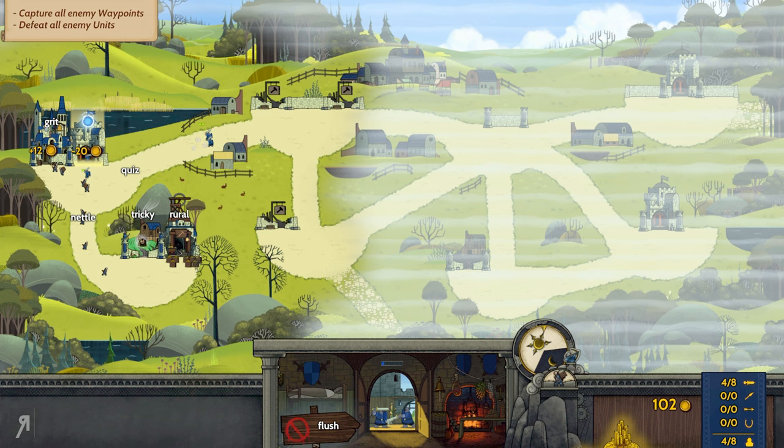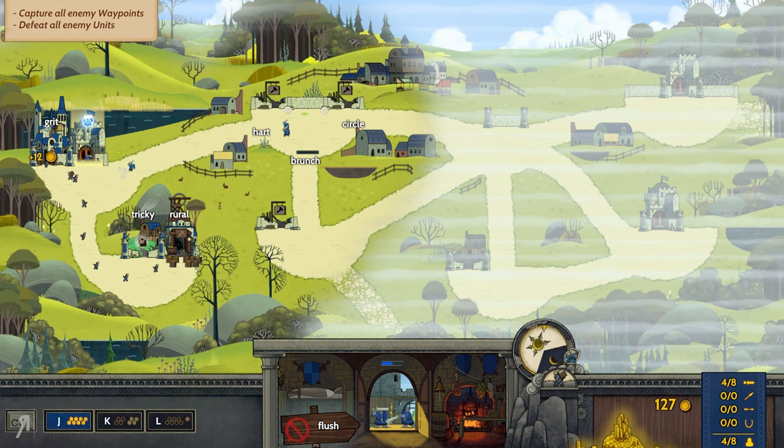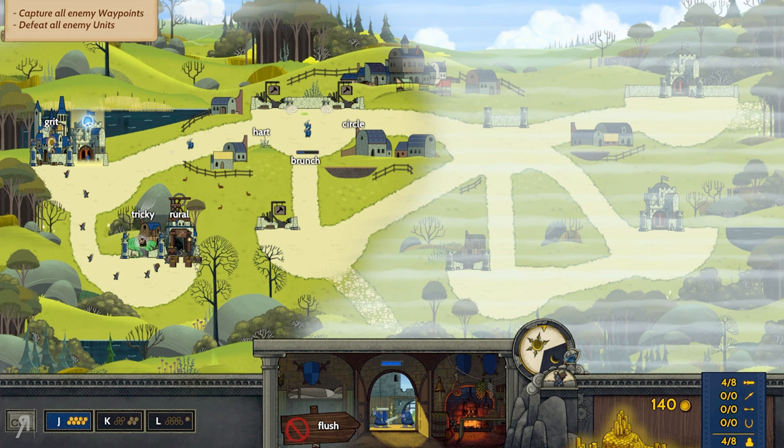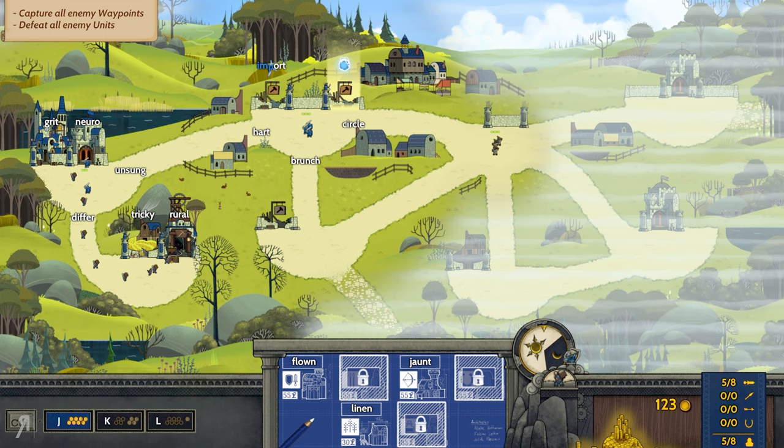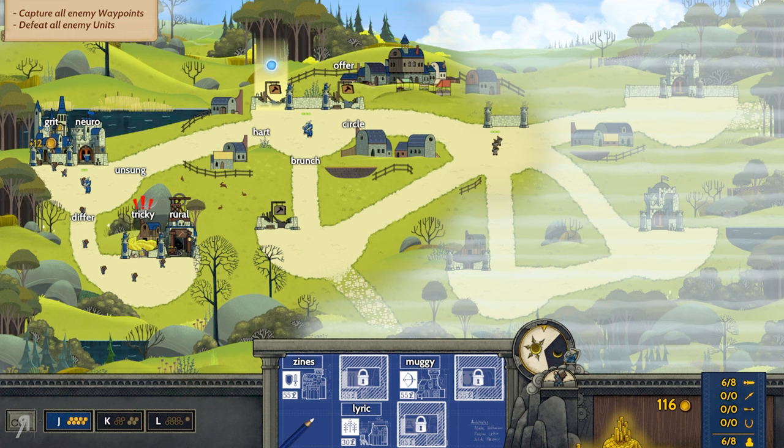We can continue to send people over here. Whenever your troops get to a new area, they have the ability to capture it — you can see the capture bar at the very bottom of those units. Once capturing is complete, we can now decide what we want to build. I think I'll go for a farm in that location and a barracks over here.